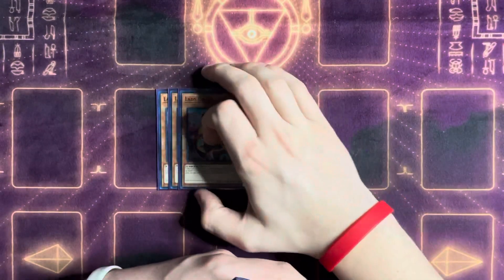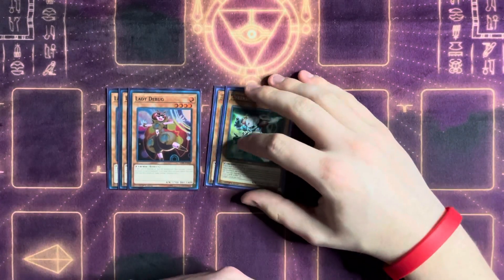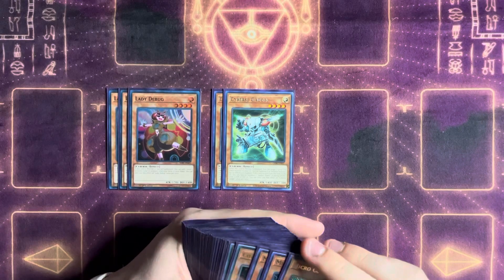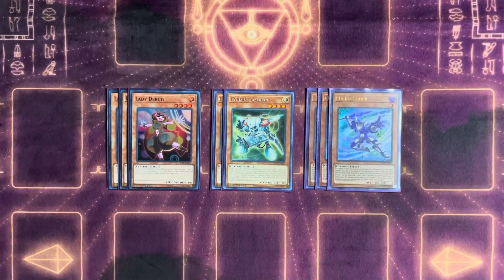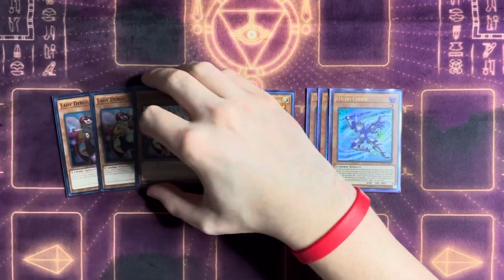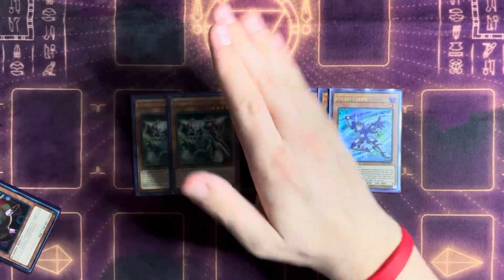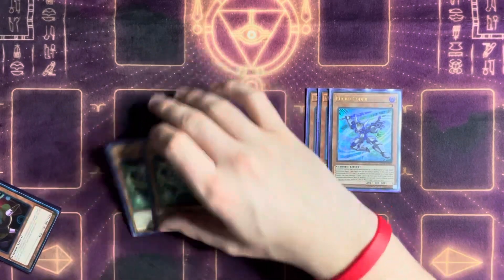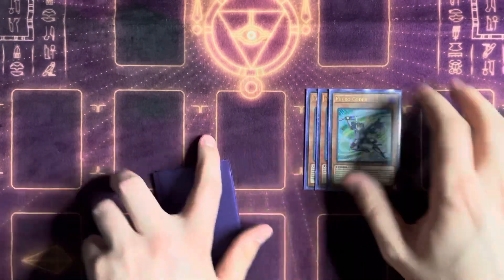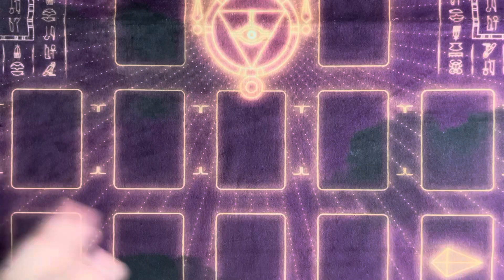Starting with our starters: Lady Debug is our most important starter — she's a one-card Heatsoul. Gadget is also a one-card Heatsoul, but he doesn't help us get anything else in rotation, whereas Debug can access Micro Coder. These are the main starters as far as monsters go. Debug is awesome for searching multiple extenders, and Gadget shines on follow-up — reboring something to push into Access Code Talker super easily. Micro Coder searching Cynet Mining is just amazing.